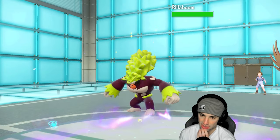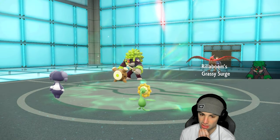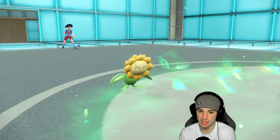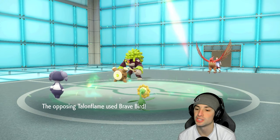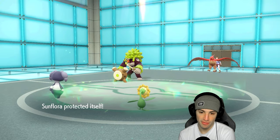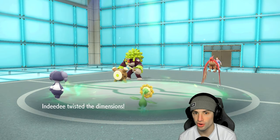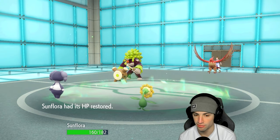We're just protecting the Sunflora, trying to play it simple and slow. Sunflora gets to protect, Brave Bird launches into it — great turn on our end. The trick room comes out. From here, instead of swapping into Torkoal right now since Sun's already out, I think we just follow me with Ndidi and allow Sunflora to mess around with Weather Ball and stuff like that.